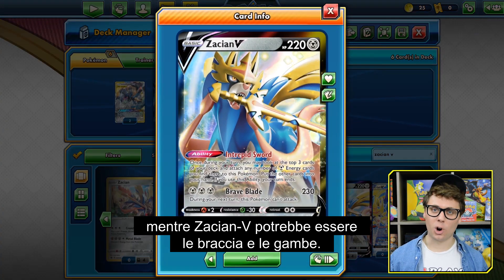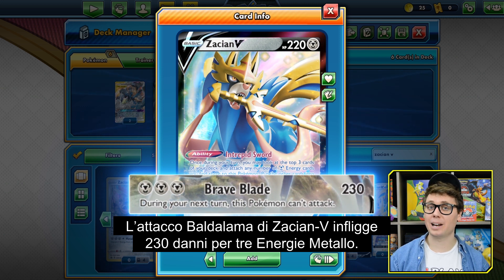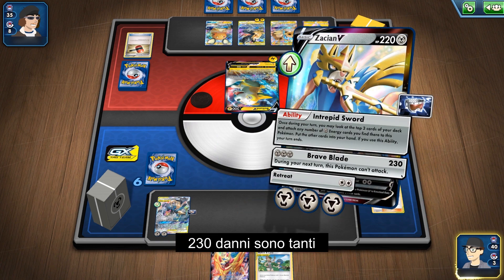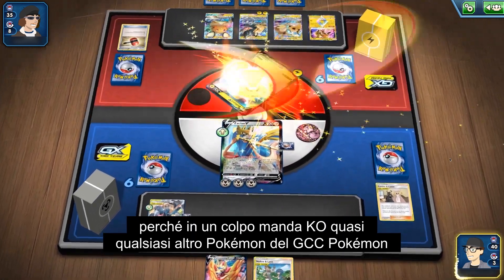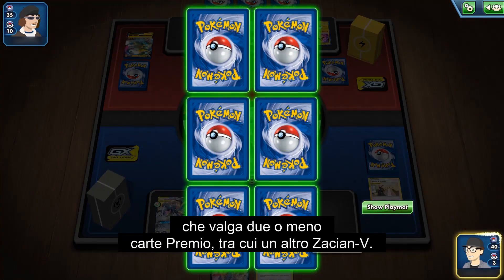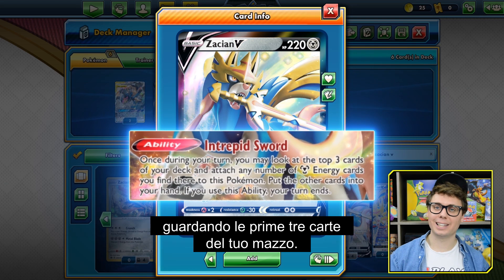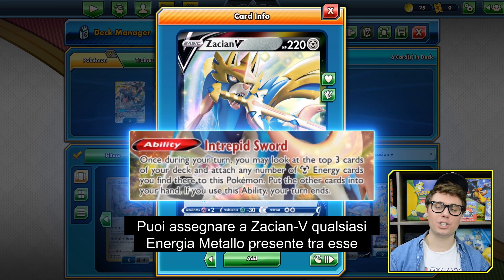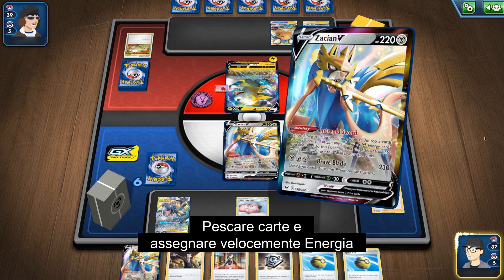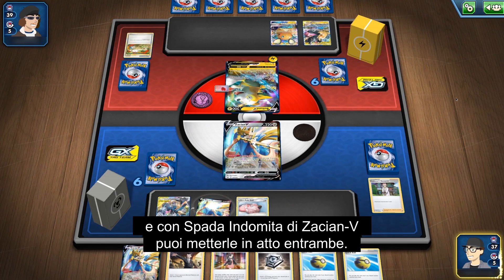Lucario and Melmetal GX and its Full Metal Wall GX attack might be the backbone of this deck, but Zacian V is the arms and legs. Zacian V's Brave Blade attack deals 230 damage for three Metal energy — it's the strongest attack in the deck. 230 damage is significant because it one-hit KOs nearly every other Pokemon worth two prizes or less, including other Zacian V. Zacian V's Intrepid Sword ability allows you to end your turn by looking at the top three cards of your deck, attach any Metal energy you find there to Zacian V, and put the other cards into your hand. Drawing cards and accelerating energy are two of the best things you can do in the Pokemon TCG, and Zacian V's Intrepid Sword does them both.